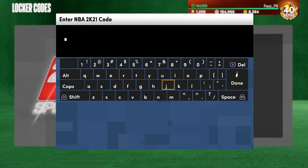Yo, what's up guys? Welcome back to another video. In this one we're gonna be entering another locker code real quick. They have released two new locker codes — the last video I uploaded was a quick LeBron locker code, and this is the new Kobe one that they just released.